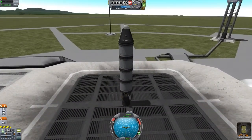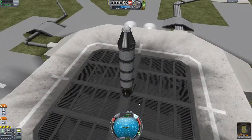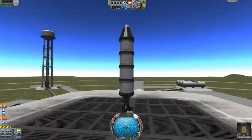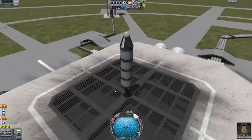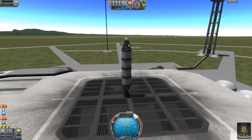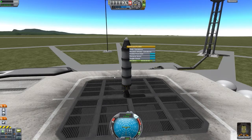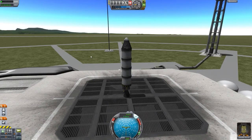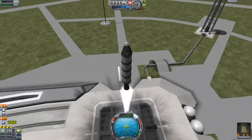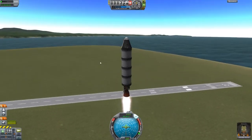We've got Jebediah here on our fresh save file. I'm going to turn on SAS and hopefully we should be able to get into the upper atmosphere with this. We can even just do a crew report now - I'll keep that data.